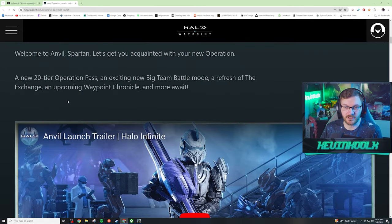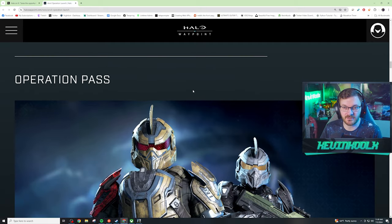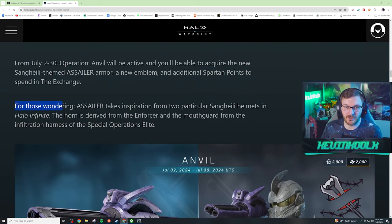Anvil Operation launch: 20 tier pass, new B2B mode, a refresh of the Exchange, upcoming Waypoint Chronicle - a brief history sort of explaining what the Anvil project station is. The Operation pass runs through the 30th; you'll be able to acquire new Sangheili-themed Assalure armor. That armor takes inspiration from two Sangheili helmets - the horn derived from the Enforcer and the mouth guard from the infiltration harness of the Special Operations Elites.